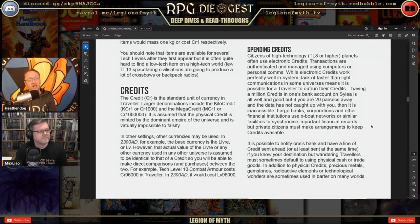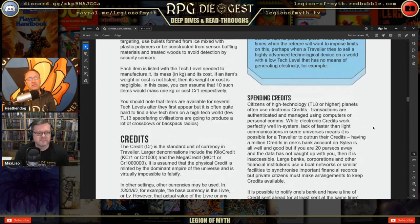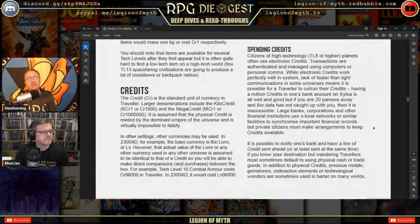You can make direct comparisons between currencies. For example, TL-10 combat armor costs 96,000 credits in Traveler, and in 2300 AD it would cost 96,000 livres. Citizens of high-technology TL-8 or higher planets often use electronic credit transactions authenticated and managed through computers or personal comms.